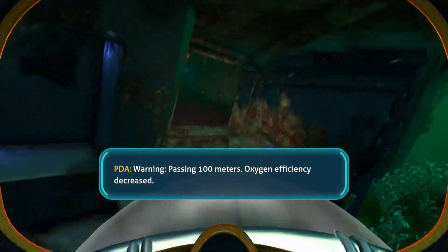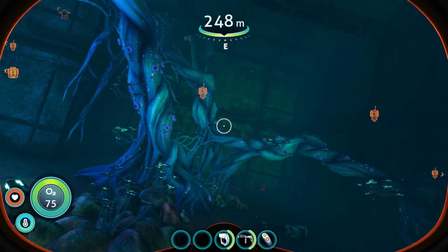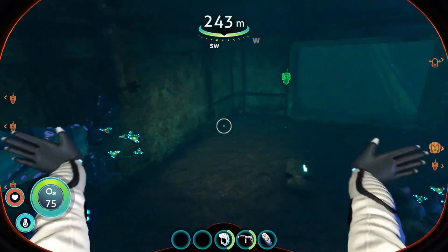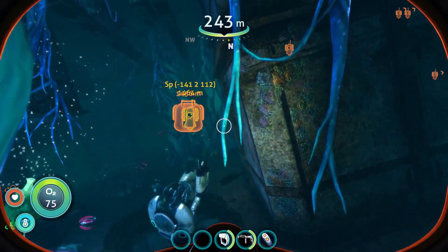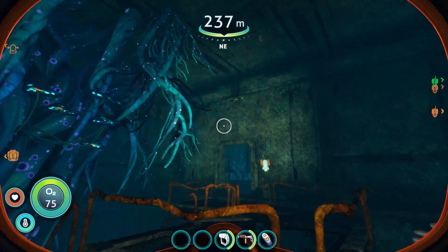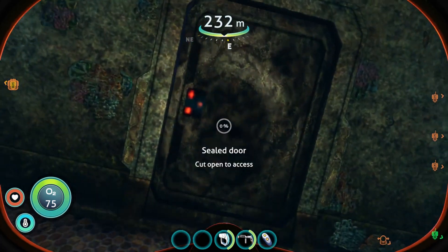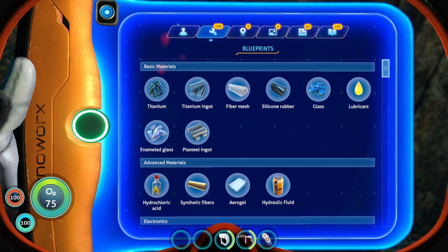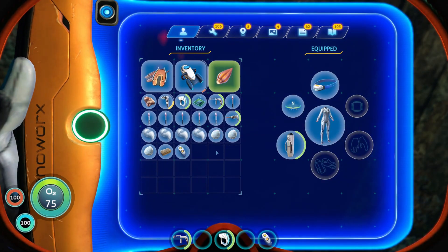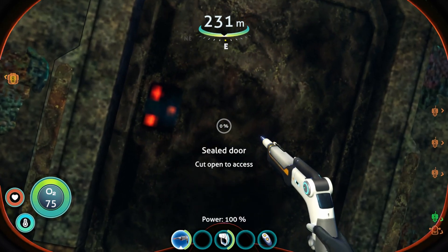Now hop out of our sea truck. I'm going to swim on in. You're going to come up here, have a look around, do some exploring. You're then going to go towards this prawn suit here, up under these stairs, through this doorway here. You'll be greeted by a locked door. If I didn't mention laser cutter earlier, I will make sure to put it in the bring list that I do in the open video. We're going to cut this door open.